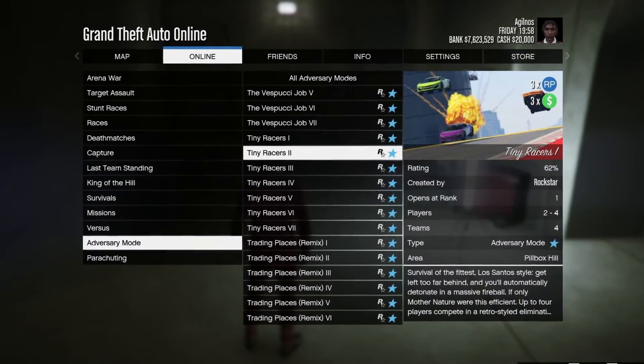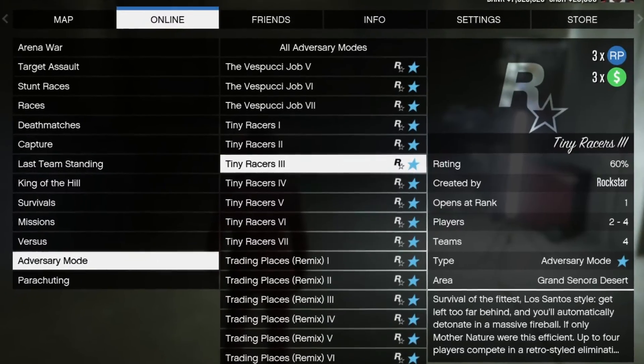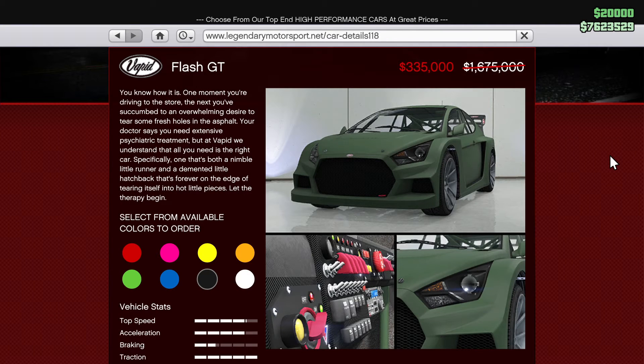You get triple rewards in the Tiny Racers adversary mode. MSN Prime bonuses are a 35% discount on the Obeyed Tailgater S and an 80% discount on the Vapid Flash GT.